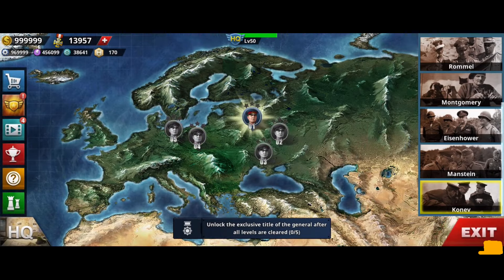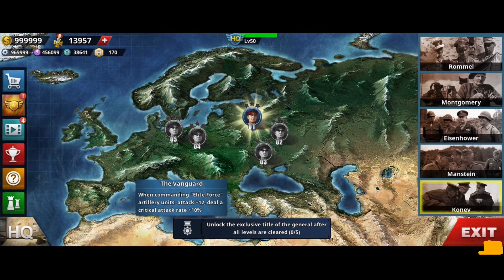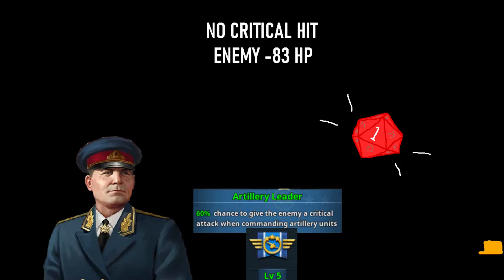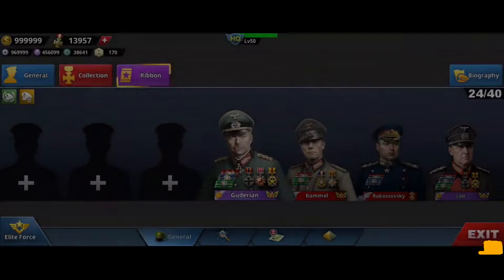Moving on, Konyev now has his own biography. It increases attack by 12 damage and increases crit rates by 10% while Konyev is on an elite artillery. Pretty good, since for some reason my Konyev crits less than Lieb despite having the same medals and level of artillery leader.